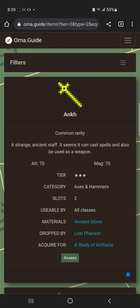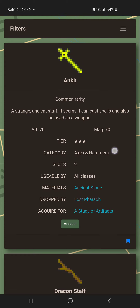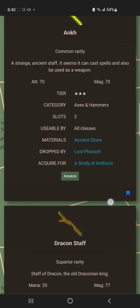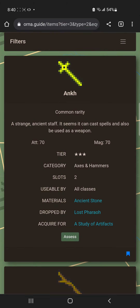The Ankh is from the Lost Pharaoh, which is the tier 3 boss. That one is relatively accessible if you are tier 3 and have a wave vessel, or if you have a friend with monster remains who can summon it for you. It's not a staff, so you won't get proficiency from it, but it is a decent early game weapon — especially when you're in a tough situation and don't have mana.